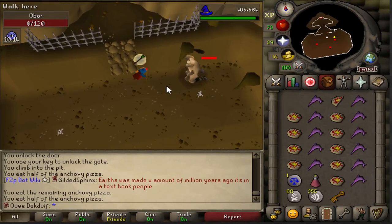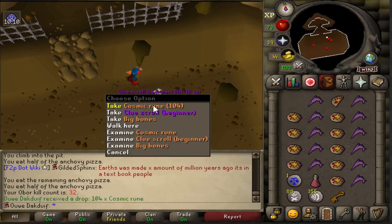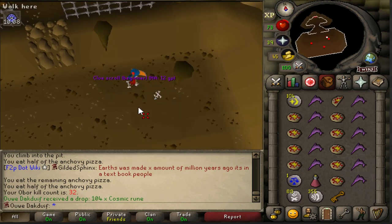Let's see what drop I got during the guide. As you can see, it is cosmic runes, which is the worst drop you can get — so that kinda sucks, but it's no problem, I can live with this.